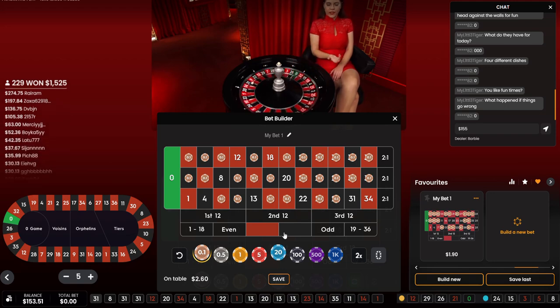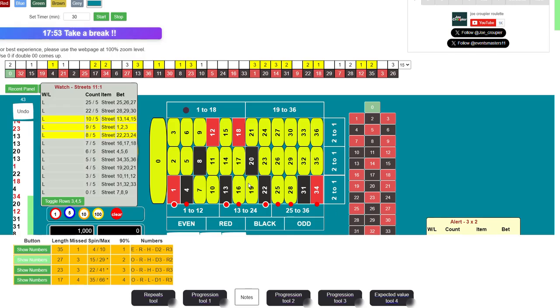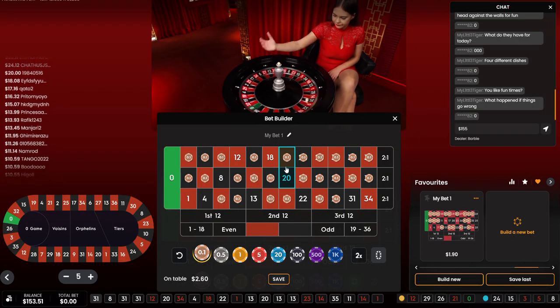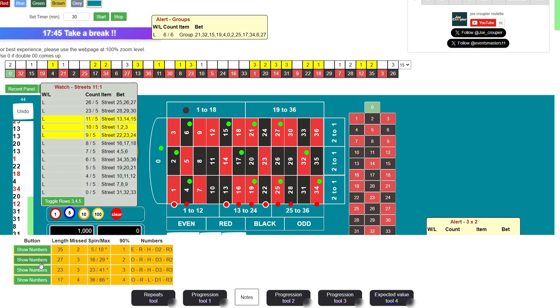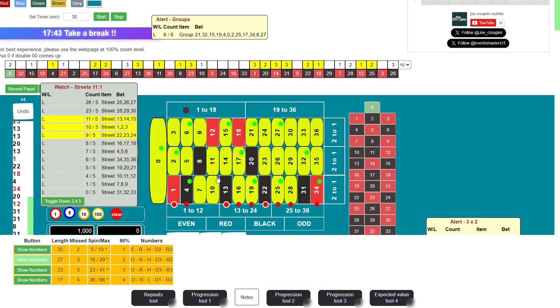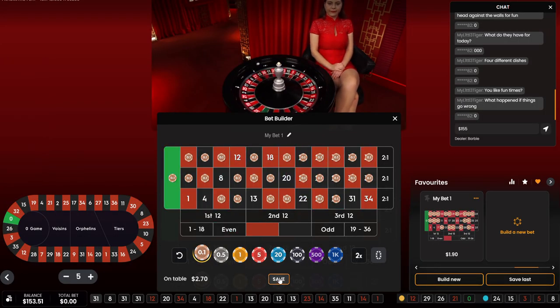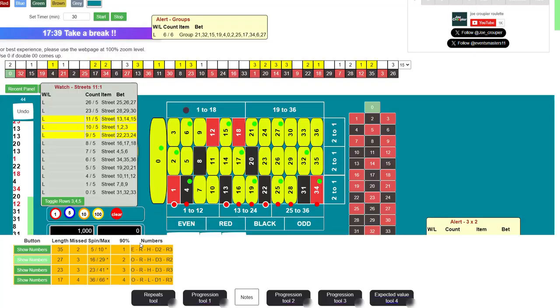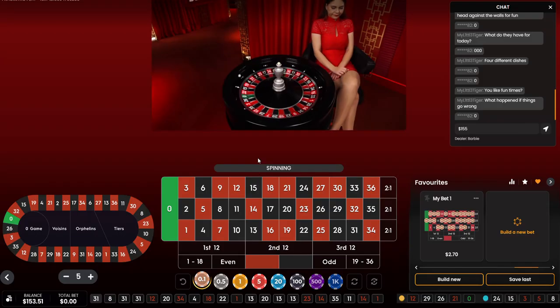Back to 31, now back to 31. So this is 27 numbers — number zero is included. The edge feature works well when numbers don't repeat much. Right now it's repeating a lot of numbers, that's why we have a lot of triggers.